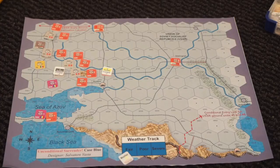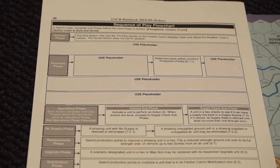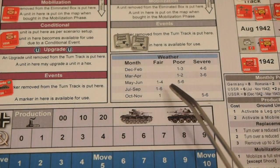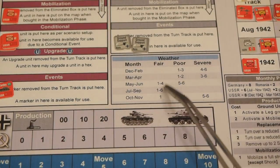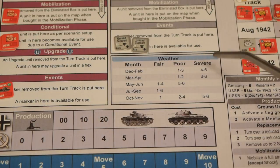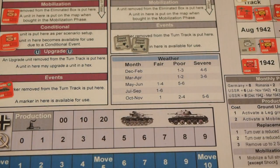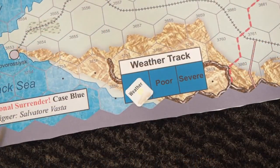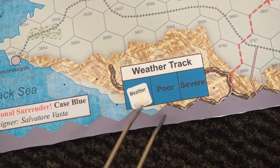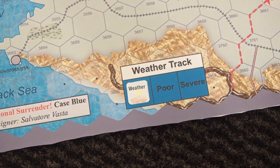Welcome back, we are ready to start the first round of Unconditional Surrender Case Blue. We start with the weather phase. We are starting in July, so regardless of what we roll it will be fair weather — you don't have to roll until September or October. The weather has a quite important effect when attacking and defending: the worse the weather, the worse it is to attack and defend. We put the weather marker on the fair spot to remind us that in round 1 there is fair weather.